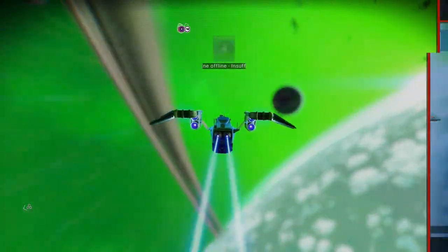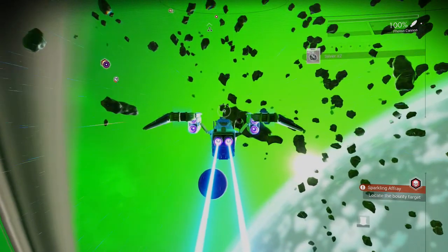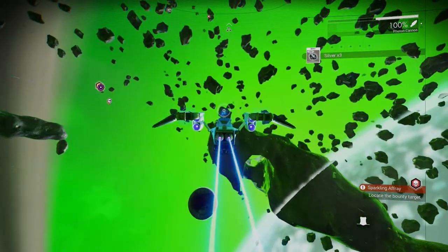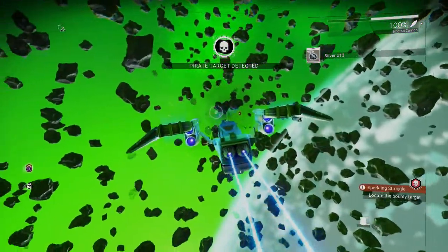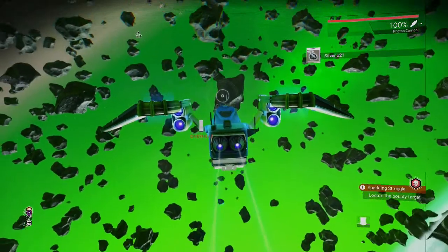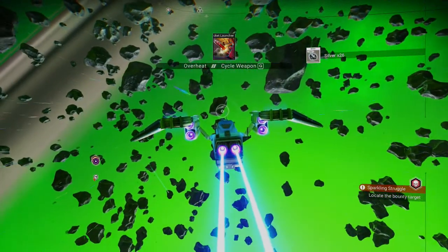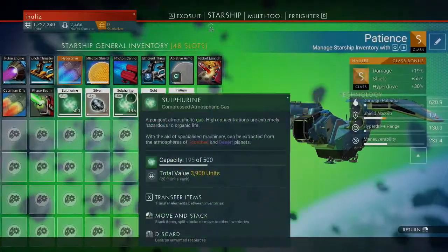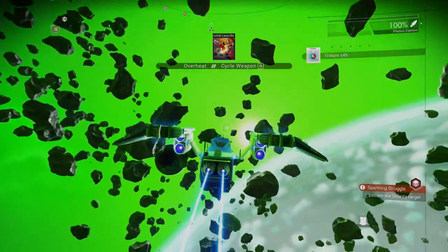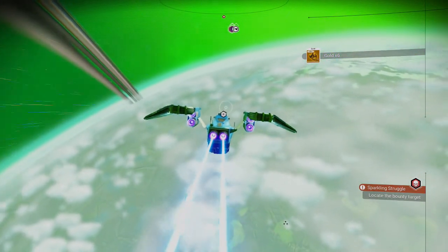I didn't even know they changed it so only haulers could have 48 slots. When I played originally I got a 48-slot fighter, but apparently that's not the case anymore — you can only get 38 slots on fighters and explorers now. I went on the No Man's Sky Discord and they told me you can't get 48-slot fighters anymore, so I'm pretty glad I picked one up when I did — now it's kind of unique. So you just scan down the trade hub, get your economy scanner, and head down to the planet.